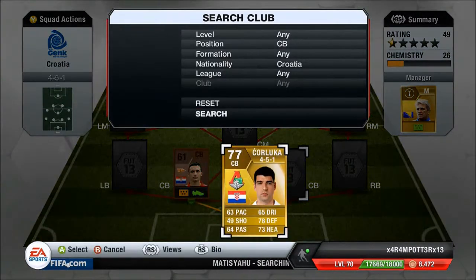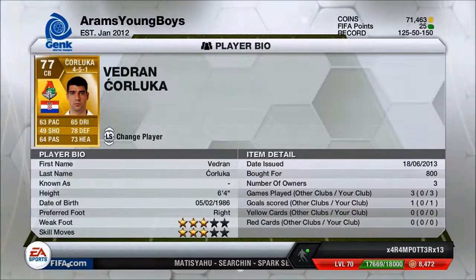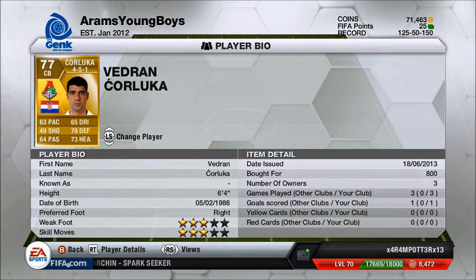My right centre back, we have KorLuka, 6'4" again, 800 coins, 63 pace — not too much of a problem, I've noticed in game, his pace isn't that much of a problem. And 78 defending, 73 heading — great stats, great defending and pretty decent heading.